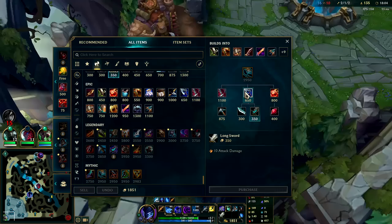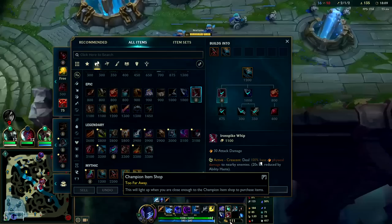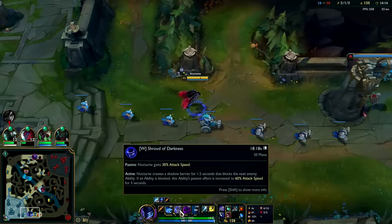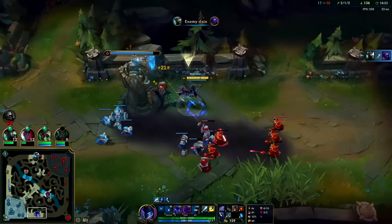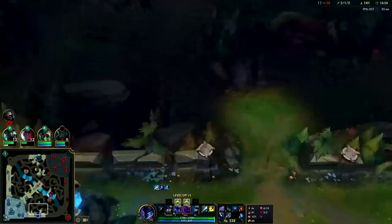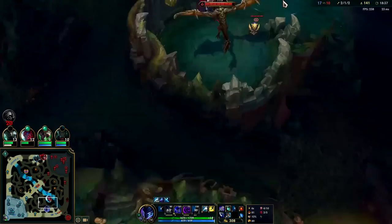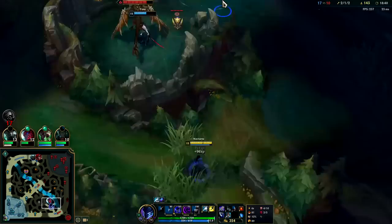Got a Hearthbound Axe for even more mobility — going for the Iron Spike Whip. Still missing two Ultimate Hunter stacks and don't have much ability haste. It's a winnable 4v5 — I think I can wipe Soraka really early in the fight and then turn on the rest of the team with my Lethal Tempo. We're not fighting on top of our black mist though — that's a mistake. Going for dragon while there's a control ward right there — impressive.